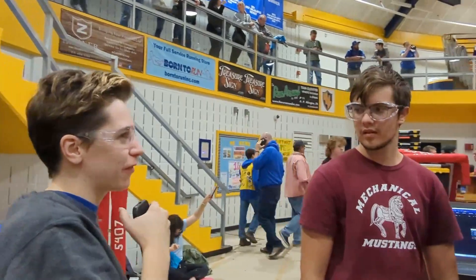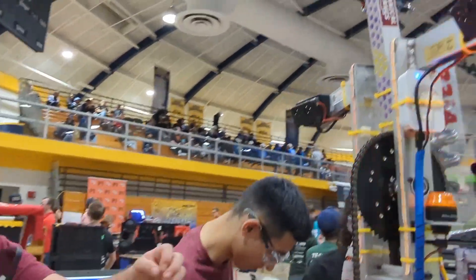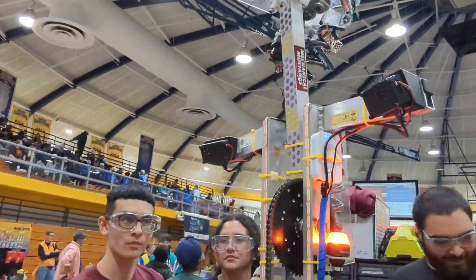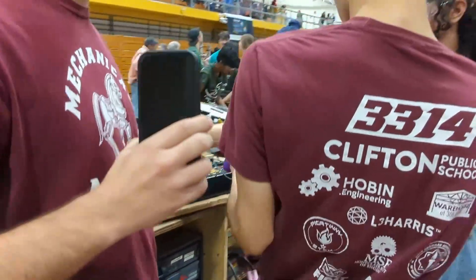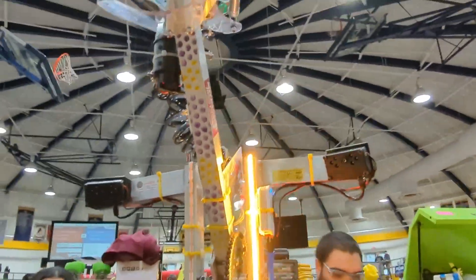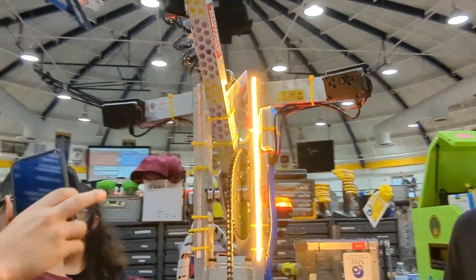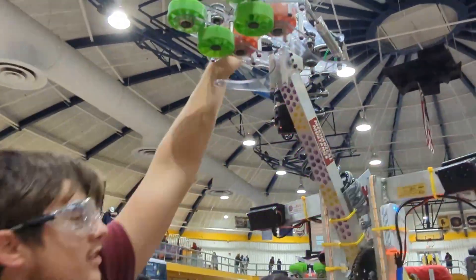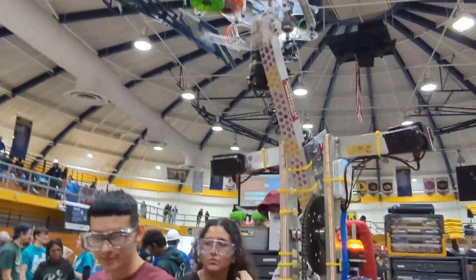This robot seems pretty complicated to control. Can you tell me a little bit more about the controls and software? For the controls, it's hard to see when you have a piece, that's why we have LED lights. You can see when you go into loading, a yellow light pops up. When it detects the piece, both lights pop up and the sensors stop, so we know we have a piece and then we go home.